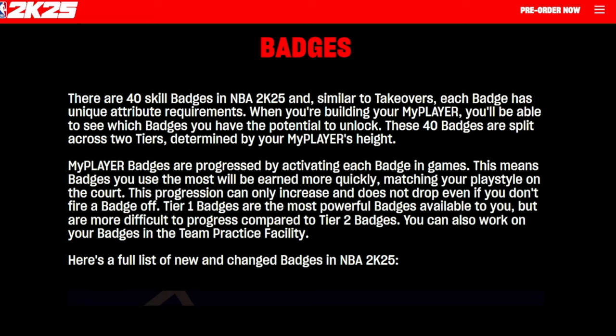There are 40 skill badges. Similar to takeovers, each badge has a unique requirement. The 40 badges are split across two tiers and are progressed by activating each badge in game, so you'll earn them more quickly by utilizing them. Badge progression can only increase and does not drop even if you don't fire a badge off — badge regression is gone. That is a huge thing. Tier one badges are the most powerful but more difficult compared to tier two. You can also work on badges in the team practice facility.